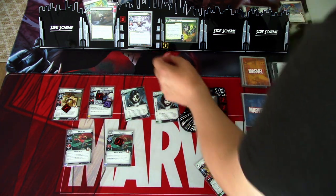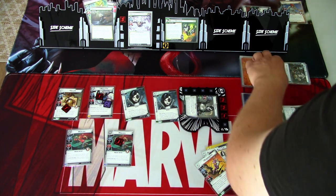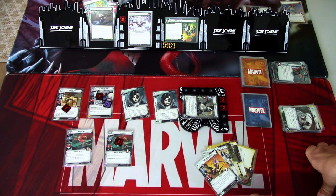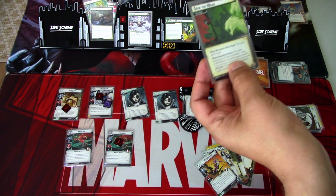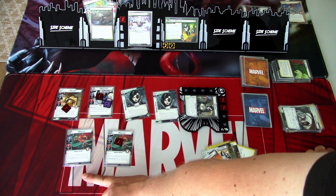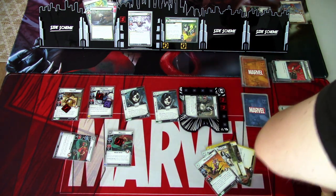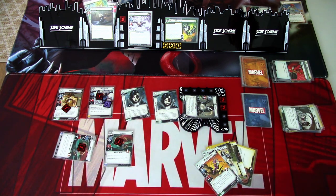We go to the villain phase. We add one threat here. Riptide attacks and I will just defend with Domino, placing two threats on the main scheme. One plus three is four, so we take one damage. The encounter card is Seek the Weak: when revealed, the villain attacks you, and if there is at least one villain under the routed this attack gains overkill — and the overkill goes to those routed villains. I can afford losing one, so I defend with the Moloch. We took the threat of course, but we still can manage. One plus zero is one damage, and that is that round.